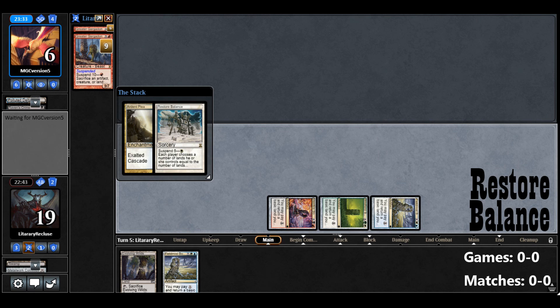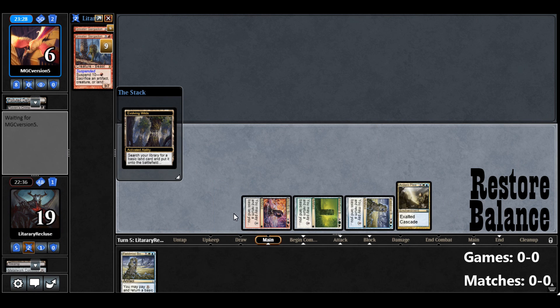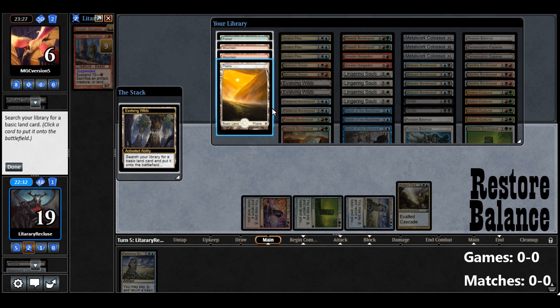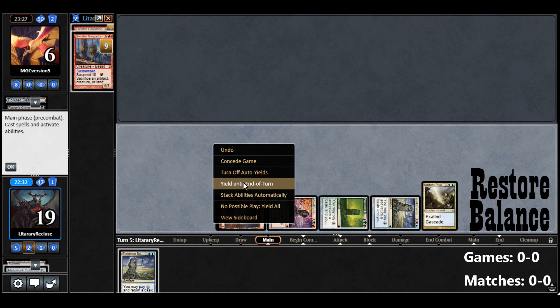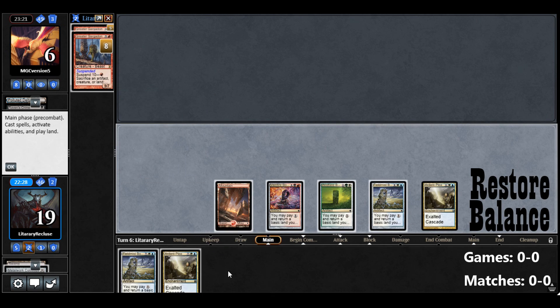Meanwhile, we do have 2 Gargadons on Suspend. So we can play Evolving Wilds, and then next turn we can bounce that Land back to our Hand. We really don't want Lands in play ever. Since we have a Border Post in our Hand, we can bounce it right back. Opponent has no Lands — this is what happens.